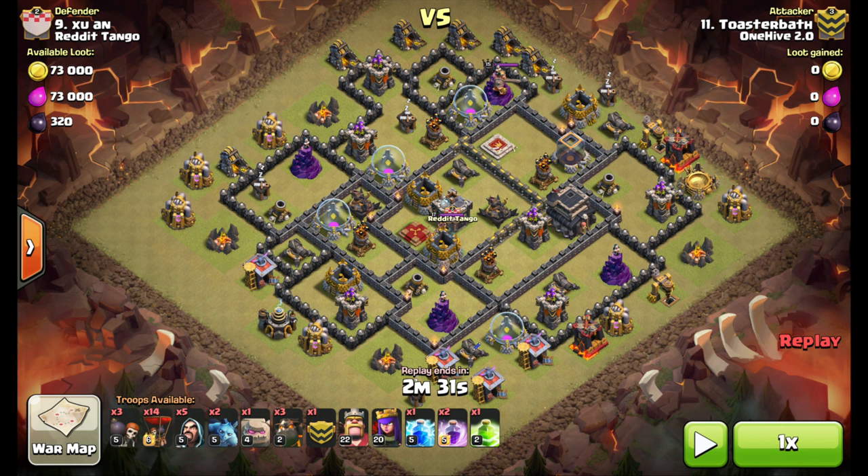A couple things to look for to take advantage of with two Golems — you don't want to send both Golems in the same spot. Part of the reason for that is the Funnel. Looking at this base, I send one in here, and this Archer Tower does not target that Golem. So knowing the pathing, I drop the second one here and it routes behind. Now this Archer Tower is targeting that Golem the entire time, and this Archer Tower is targeting this Golem the entire time, and then I get to take advantage of making my Funnel.